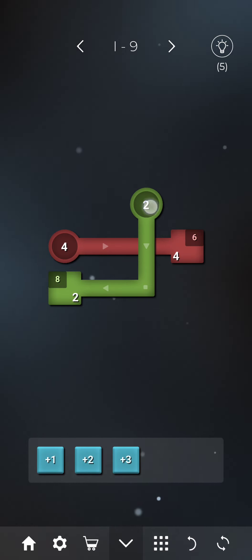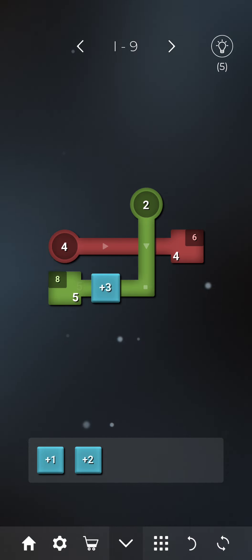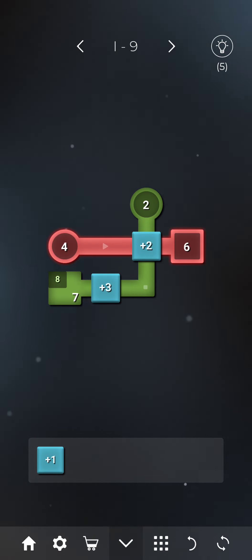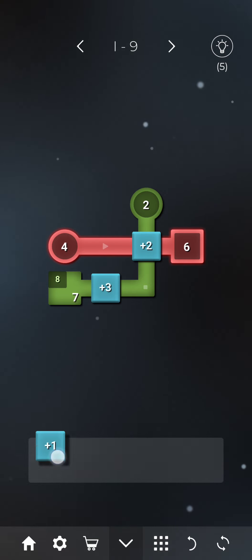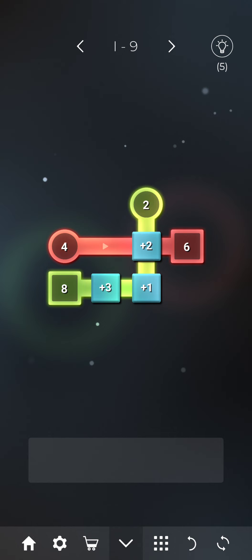For the first figure, target value is 8 and starting value is 2. We can use plus 2 here because 4 plus 2 is 6. The target value is 7 and we need to make it 8, so we take plus 1 and place it here. So the second figure is also satisfied.